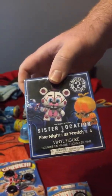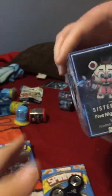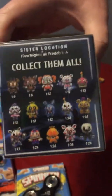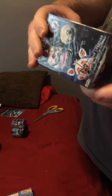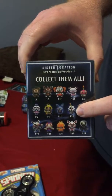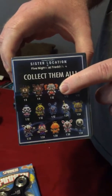I'm going to be opening Sister Location, Five Nights at Freddy's. Show them this one that you can get. These are all the ones that you can collect. Some are rarer than others. Now tell them which one you want. I'm kind of hoping for the clown guy. I think that's Funtime Balloon Boy. Maybe. I think I want this one. I don't know a lot about Five Nights at Freddy's, guys. That's Baby.